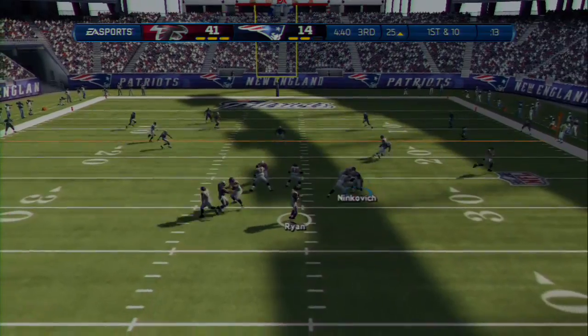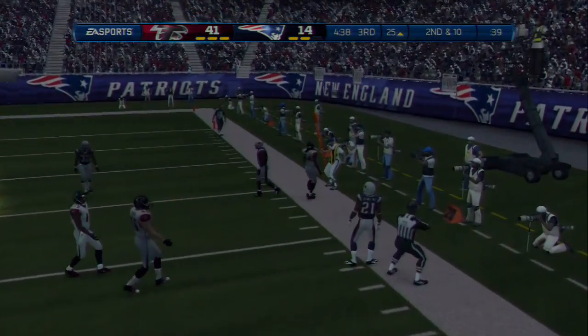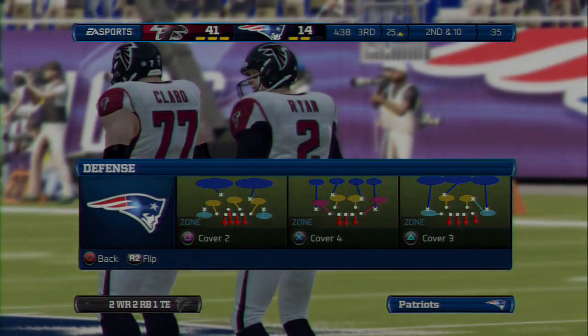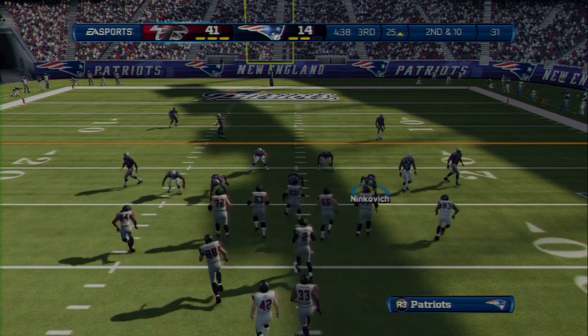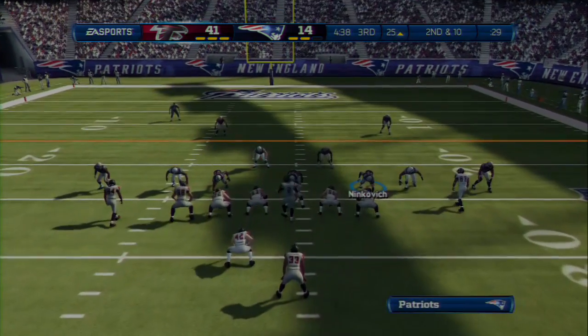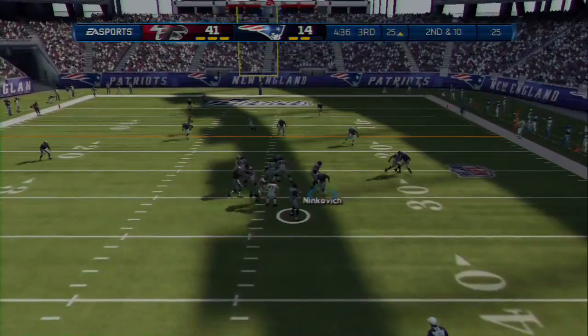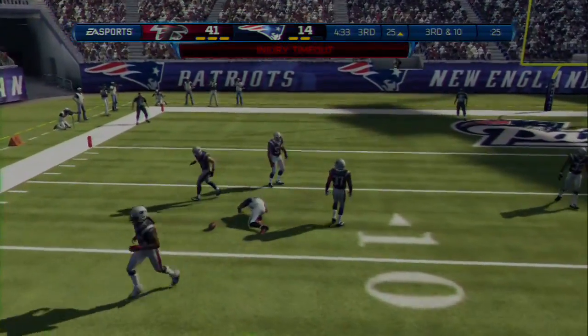Extra DBs all over the field. Looking to the right side and throwing — just couldn't get his feet down on that catch. Second down after the incompletion. Play action, quarterback has it on his hip now, looking to throw, and it's knocked down.